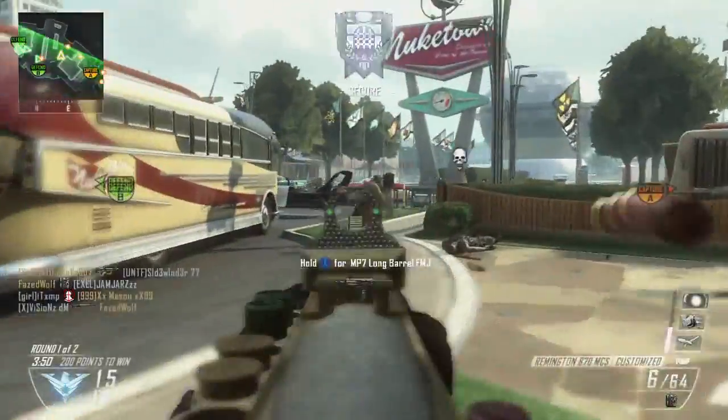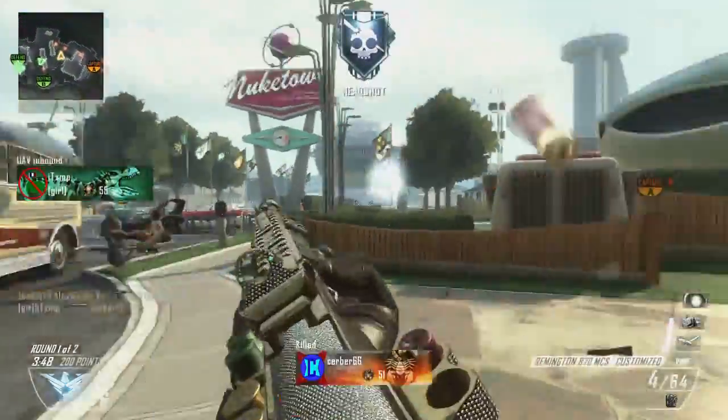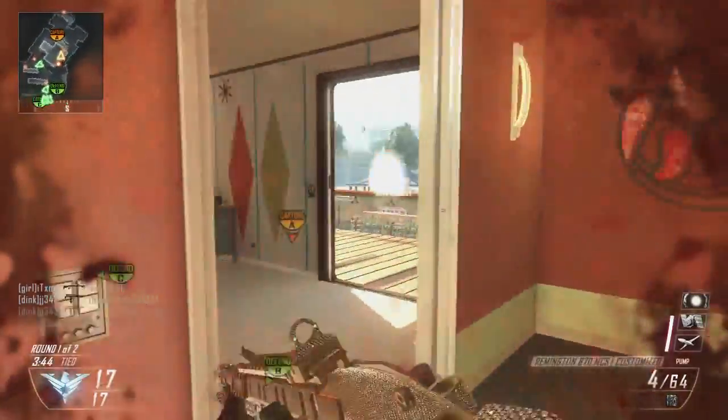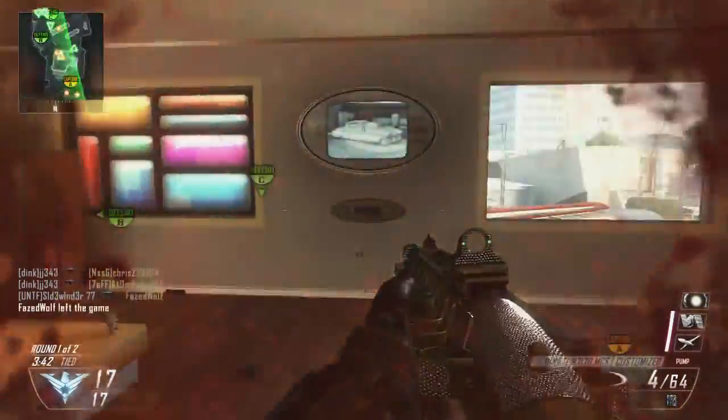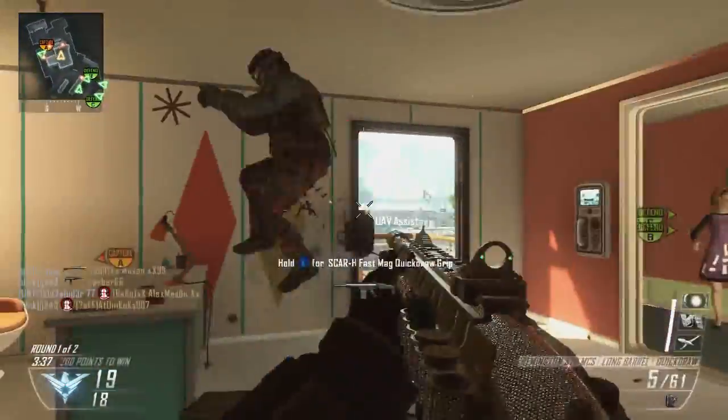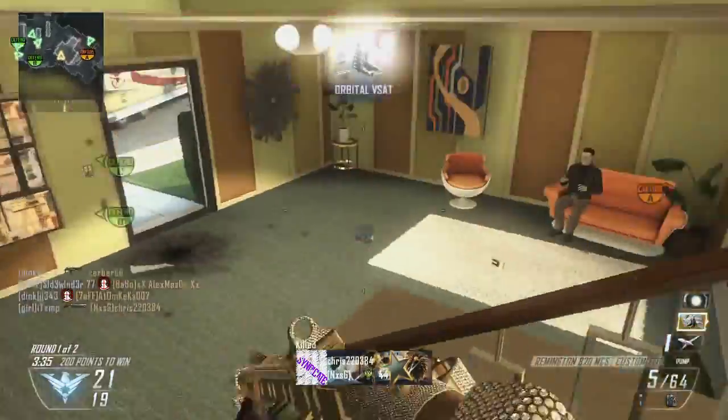I just needed a weapon that was able to kill someone more than 10 yards away while I was capturing that flag, and I'm pretty sure I forgot it for the rest of the streak. I don't even put it out once. I just used the Remington and a few C4s along the way. This is going to be a double nuclear — it's actually the first one I've ever gotten on Black Ops 2.